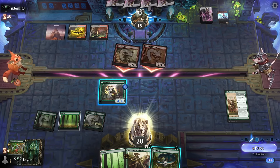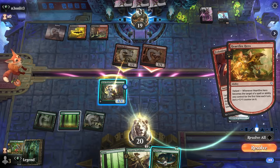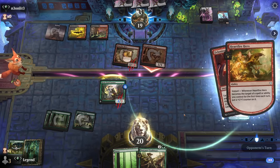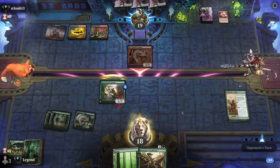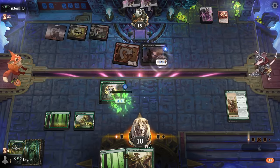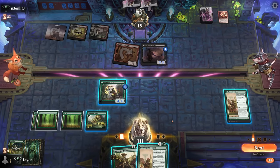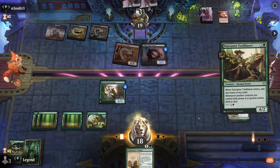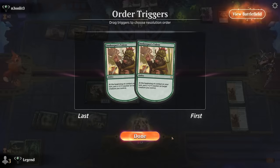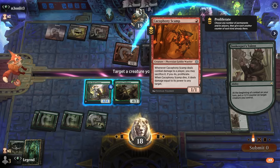We play defense keeping Swipe for a potential Slickshot, mainly hoping to get a favorable trade. In response, Tail Swipe — that works. Take one damage and one more from Scamp. A Sellsword is just a 3/3 creature. We drew another Talent, so we have options — can cast Trailblazer and another Talent. Put two counters on Trailblazer.